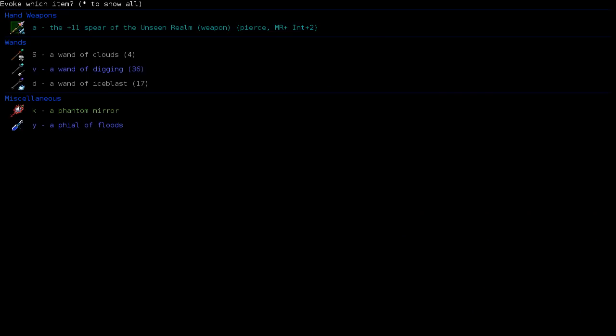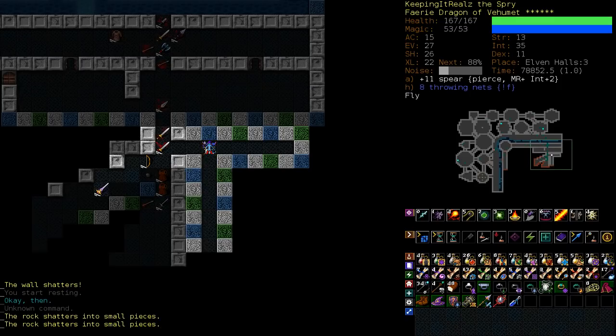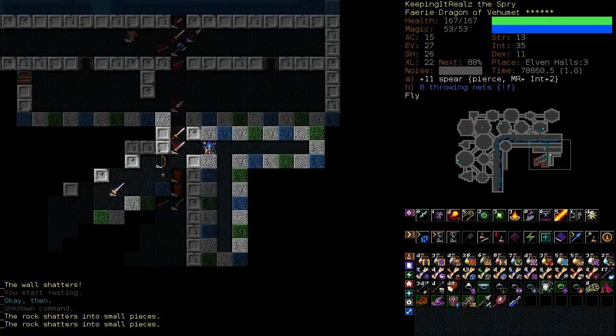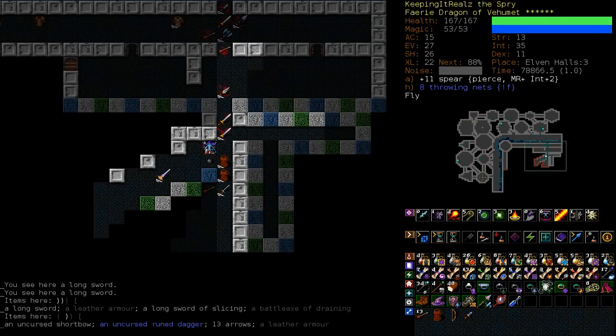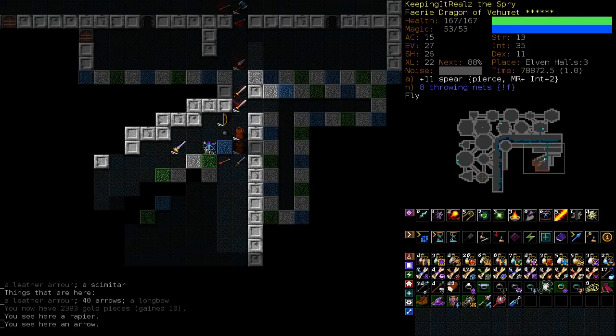Maybe not. We only have a few digging charges — wait, actually we have 36. So I'll just wonder if digging in and see. No, it doesn't look like it. Nevermind. I thought I was being really clever — I'm breaking into the end vault, steal all the loot and just leave.